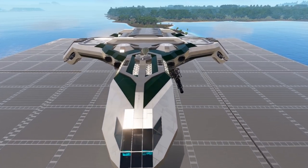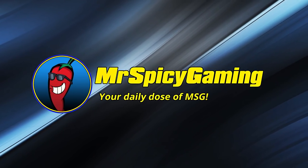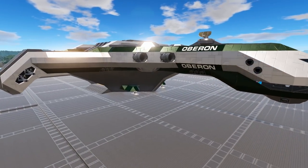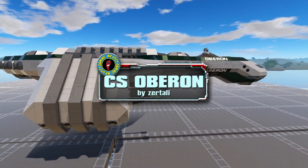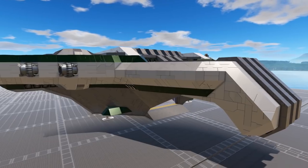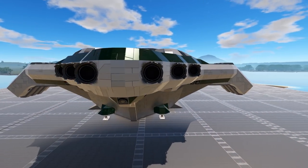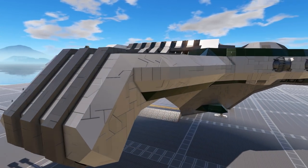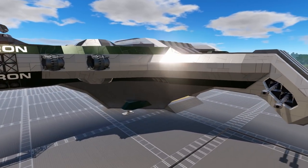Welcome everyone to today's Empyrean Workshop Showcase. Join me as we take a look at the C.S. Oberon. Today's design is called the C.S. Oberon and it is an unlocked level 20 size class 8 capital vessel coming to us from creator Zertali. This design is already doing well in the workshop and caught my attention because of the interesting design. It takes a little bit of a different approach, especially noticeable about the cargo bay doors on top of the wing sections.